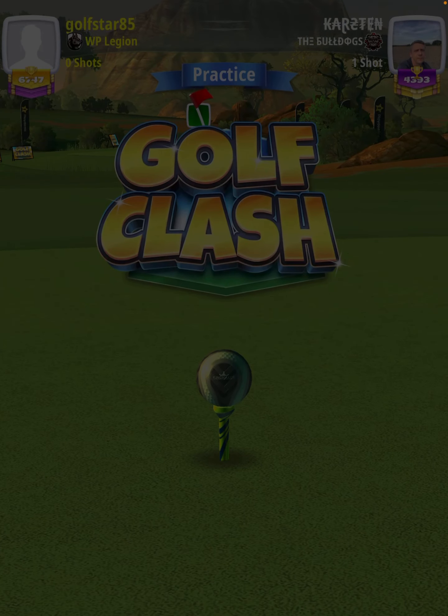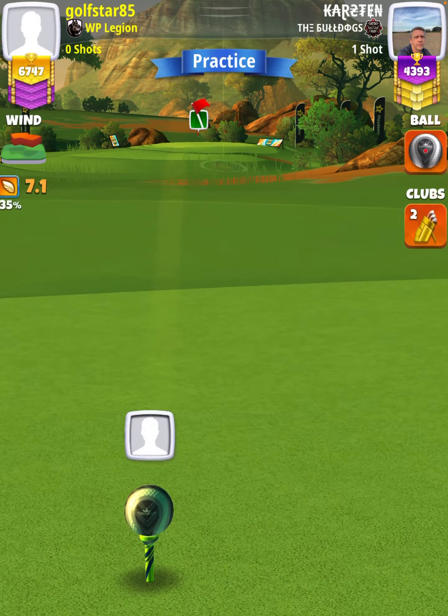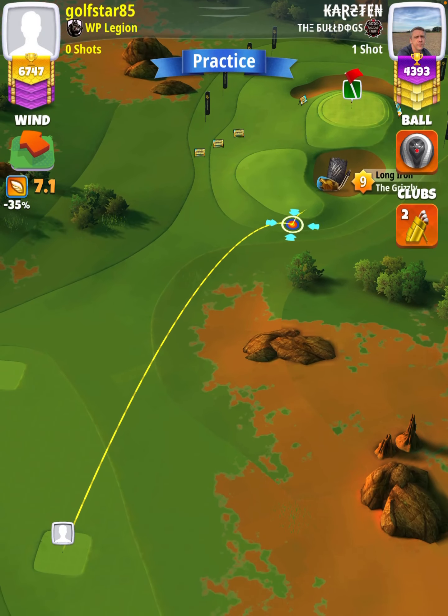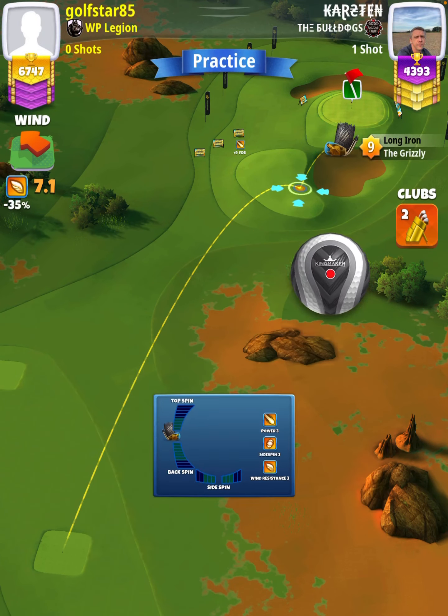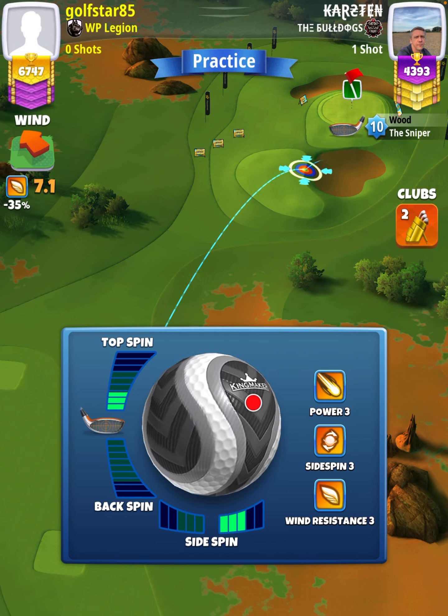Hey, what's going on everybody? This is hole number 14 of the African Wilds tournament, expert division, opening round. For our tee shot, we're going to use a sniper level 8 and above with either a Kingmaker or a Kingslayer ball depending on our wind. We want wind to be somewhere between 6.5 and 8.0 miles per hour.